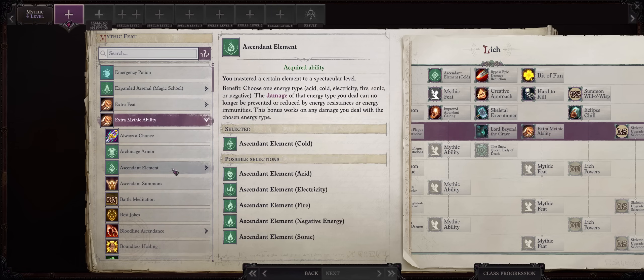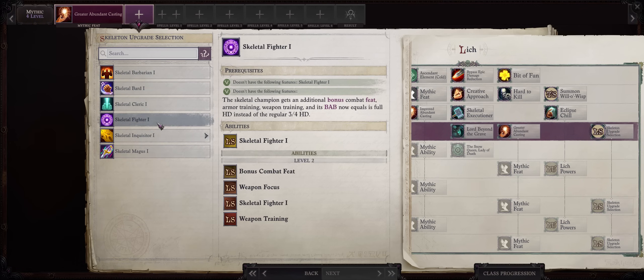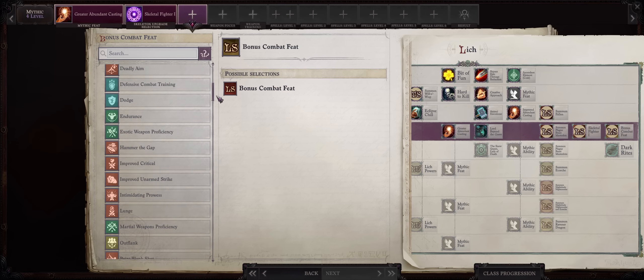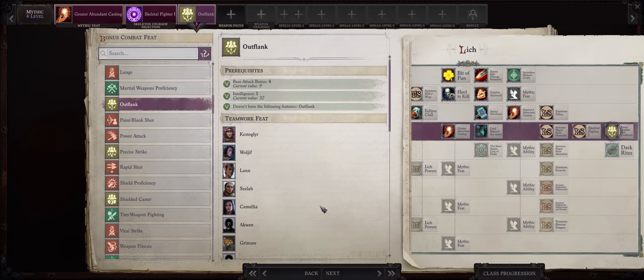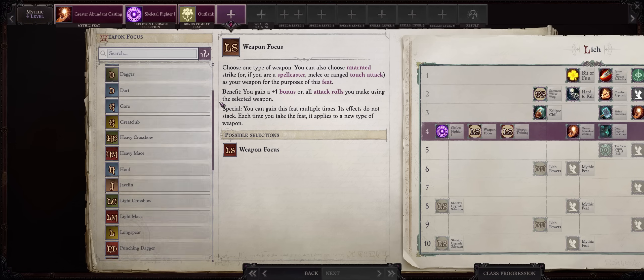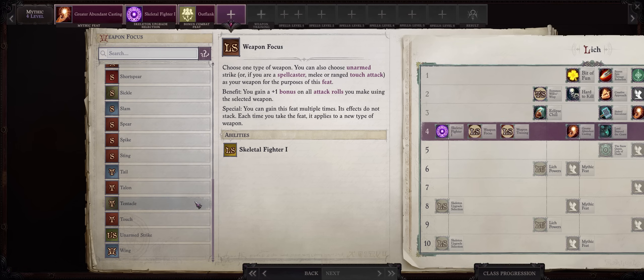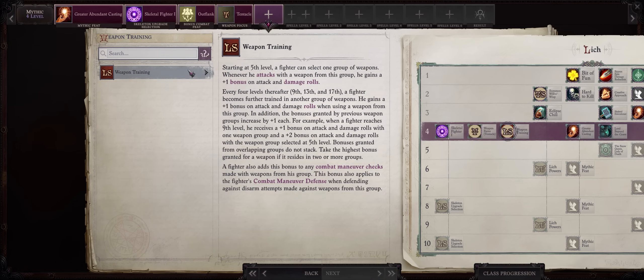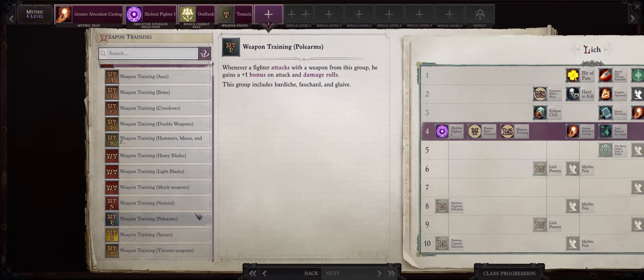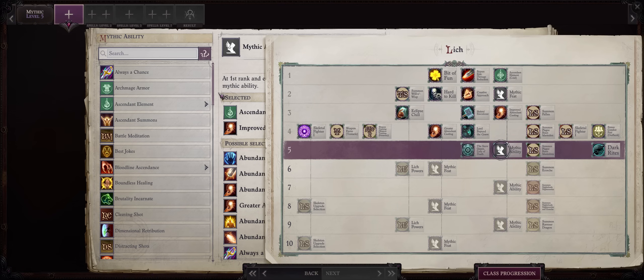For Mythic 4, extra Mythic, and the last Abundant Casting. For the first skeleton upgrade, Fighter is still the way to go. Then as a bonus combat feat, you might as well pick Outflank, which is always useful for melee characters, and our skeleton executioner will be at melee. For Mythic level 5, we want a second bloodline — Silver Dragon. Just like the White Dragon, it will increase the damage of your cold spells even further.